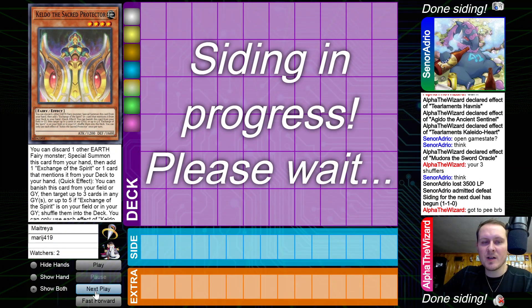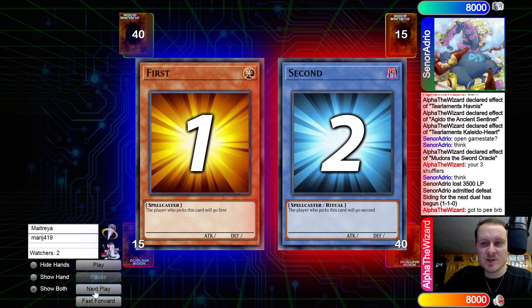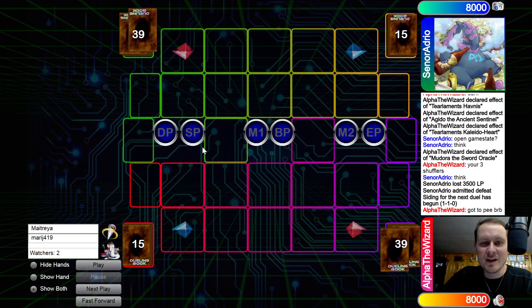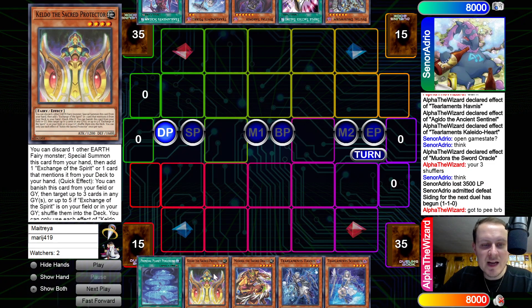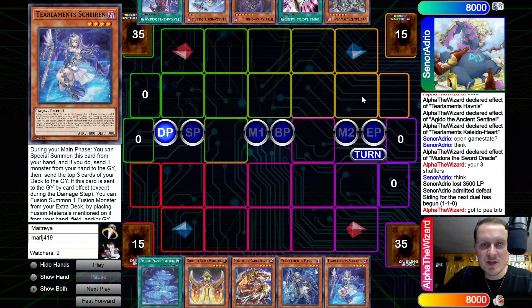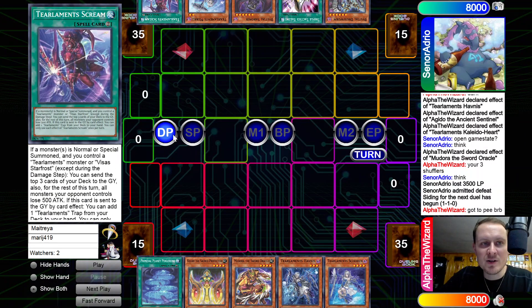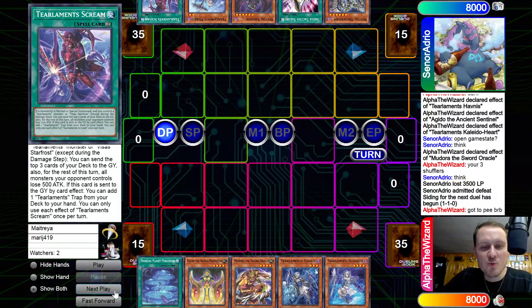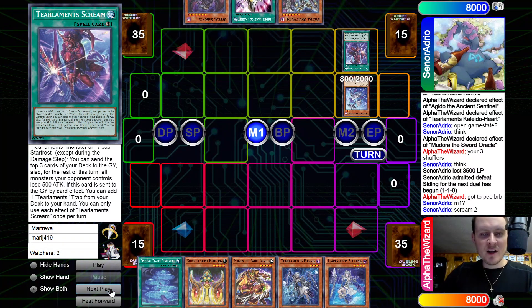Moving on to game number three. We will let Senor Adrio decide to go first. Opening hand: we have Planet, Keldo, Mudora, Javi, Sheeran. The opponent has Druus Wyrm, Talon, Sornir, Merrily, Scream. Really solid hand from the opponent — opening double Bestial plus Merrily, Scream, and Talons. There's no way he really loses this game, right?